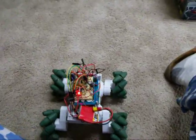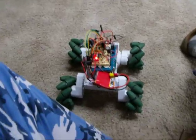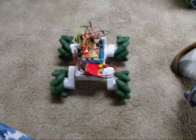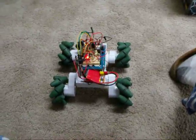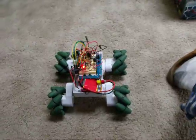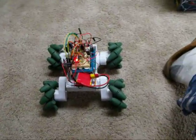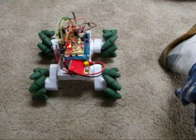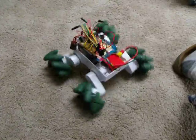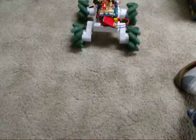Here's another demo of the mecanum wheeled robot. We can still go forward, back, side to side. While I added encoders, that wasn't the main problem with the rotation. The problem I had was I had two of the wheels rotating the wrong direction, so they were fighting each other and wouldn't rotate. Now it rotates just fine, and I also added encoders which really help it maintain its speed.